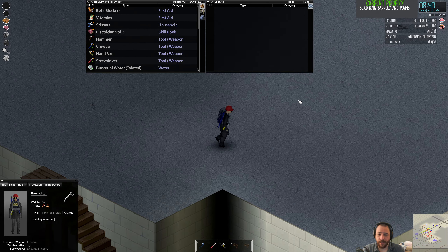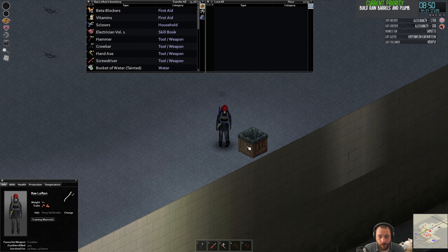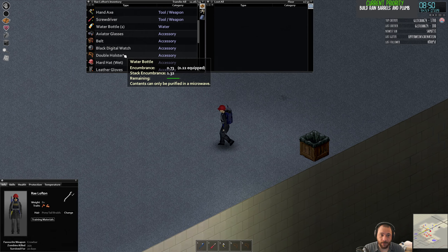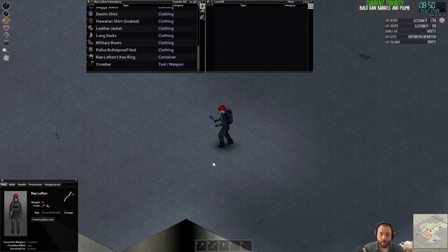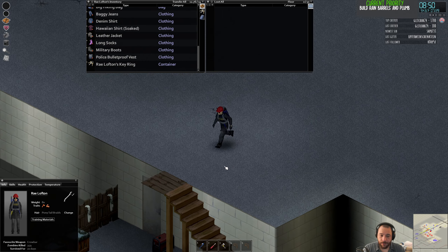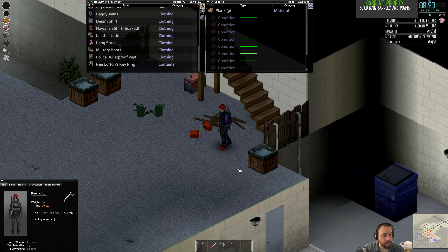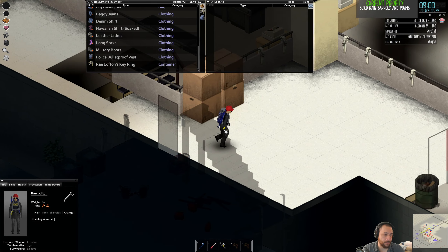And if you have enough rain barrels on your roof, you can start using water for whatever the hell you want — cleaning your clothing, washing yourself. You can have a functional, ridiculous amount of it. What I want to do is move this rain barrel up there as well to double my water capacity, and leave these two here for gardening.